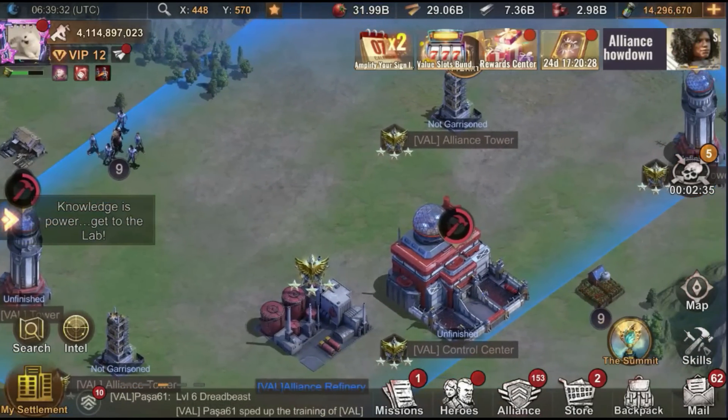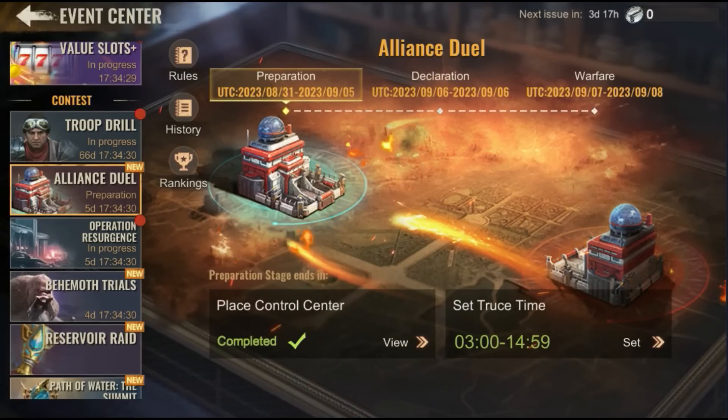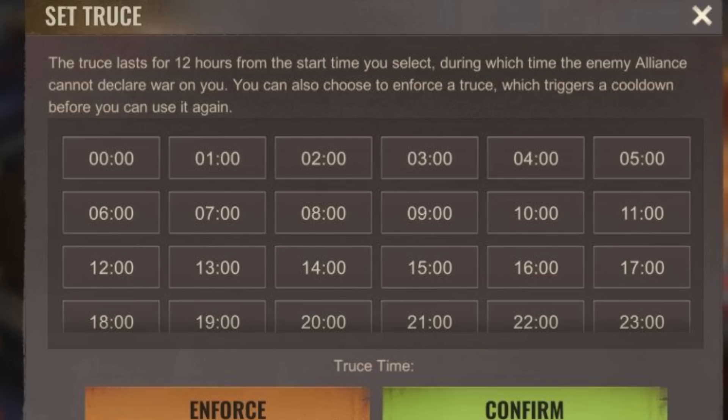The second option you will see is called Set Truce Time. War declaration is Phase Two, not Phase One, but during Phase One you can set the truce time. During this truce window, nobody can declare war on you within the specific hours you choose. There is also another option called Enforce Truce, which can only be used when someone declares war on you and you don't want to engage — you can simply choose not to and enforce your truce.